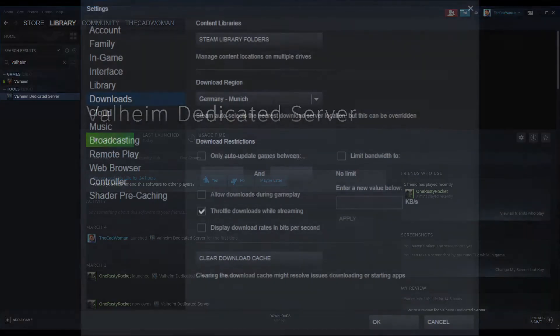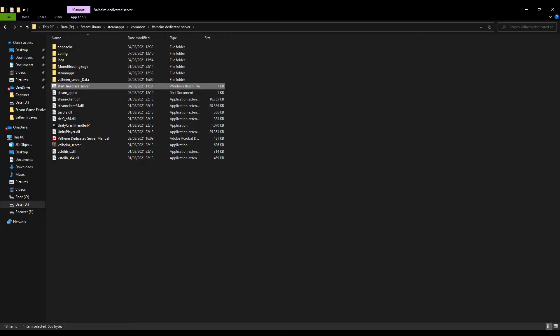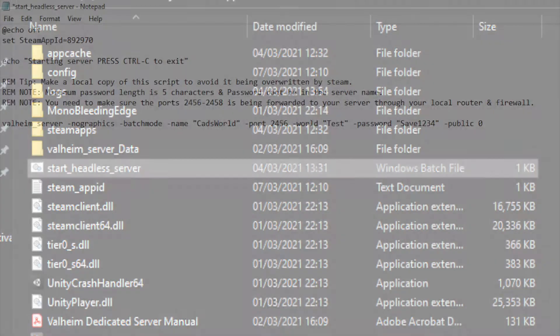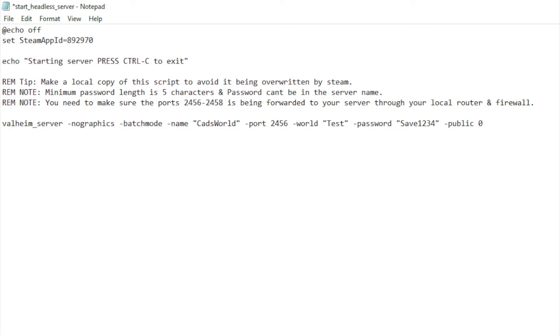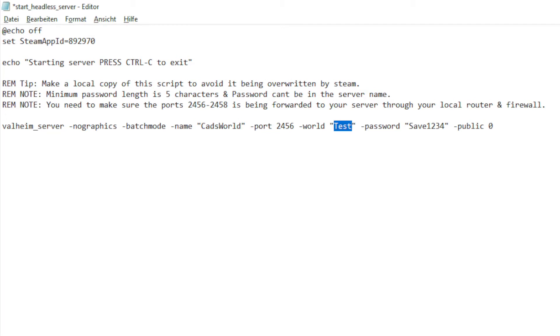To check it, go to Steam > Settings > Downloads, and then Steam Library Folders. Once you've found the Valheim Dedicated Server folder, there's a file named 'start_headless_server'. Right-click on it and go into editing. Here you have some general info on how to choose your password and which ports you have to open later. What's interesting for now is the last line, because here you set up your server. After 'name', you type in the name of your server — this name will then be shown in the Valheim server browser if you set it to public. 'World' is how you want to name your Valheim world. If there's no save file with this name in the save folder, a new world will be created.